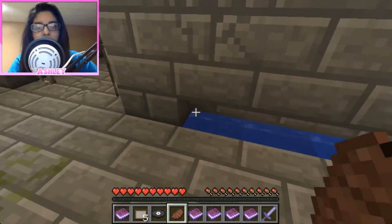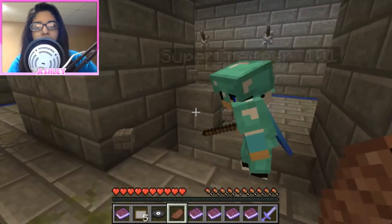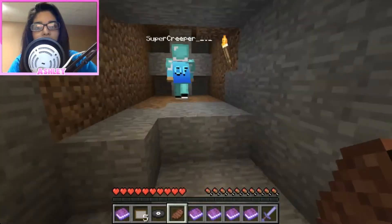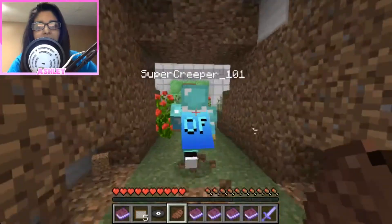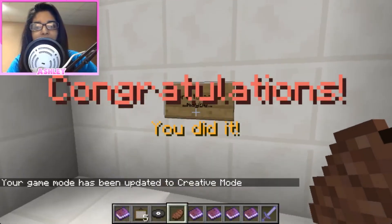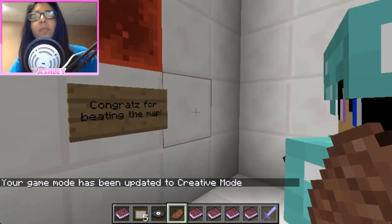Is there a creeper? There's a button here, I think — right there. Let's find a way out. We're done. More to come, maybe — by the way, you are creative. Yeah, congratulations for beating the map.